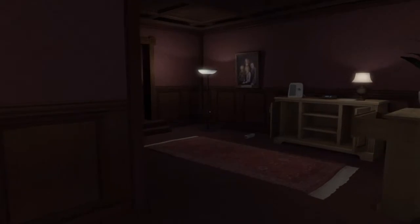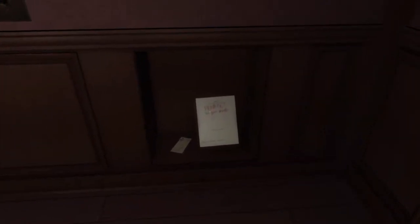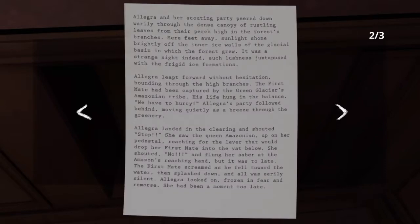Wait a minute — aha, what is this? 'Heaven at the Edge of the World, Private Do Not Read. The Green Glacier Part 2, by Samantha Greenbriar, 9th grade — I mean 12th.' Allegra and her scouting party peered down warily through the dense canopy of rustling leaves. Sunlight shone brightly off the inner ice walls of the glacial basin. Allegra leapt forward — the first mate had been captured by the Green Glacier's Amazonian tribe. His life hung in the balance. 'We have to hurry,' Allegra's party followed behind, moving quietly as a breeze.